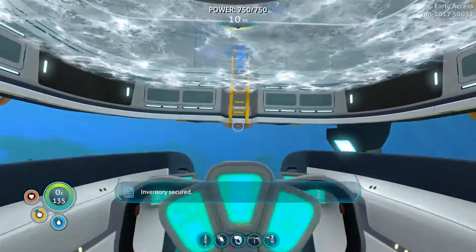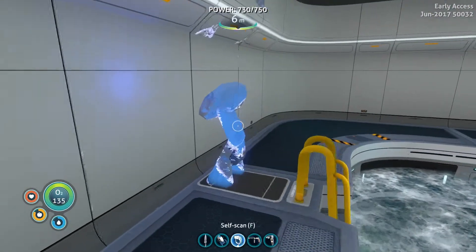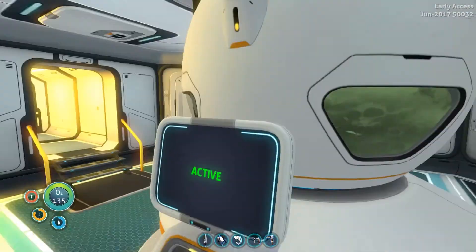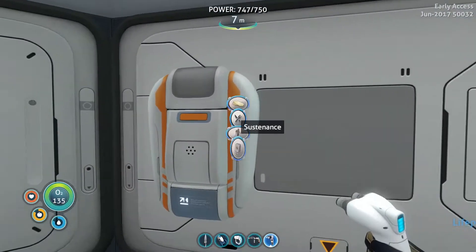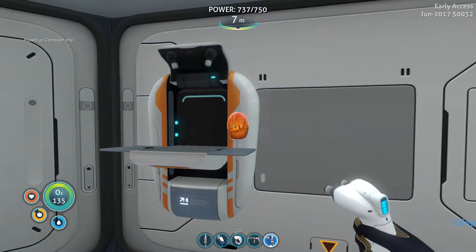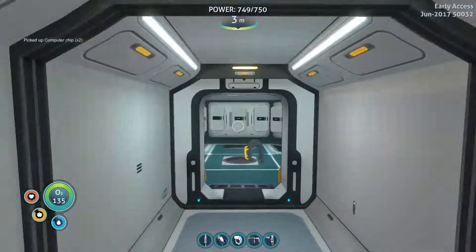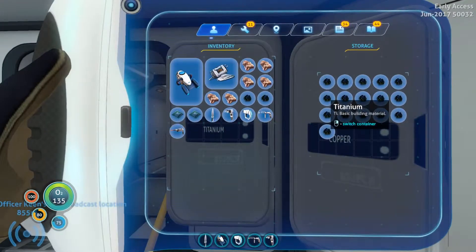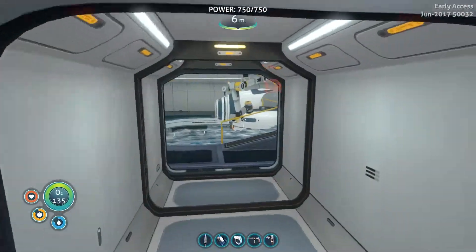Let's get in our ship — our moon pool. The last thing we needed was titanium — two titanium — let's get that out of the storage as well. Computer chip — one more computer chip. Let's go up and continue. We need the titanium — back to our moon pool real quick.